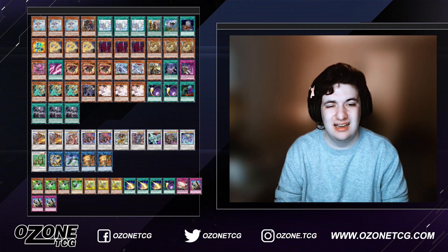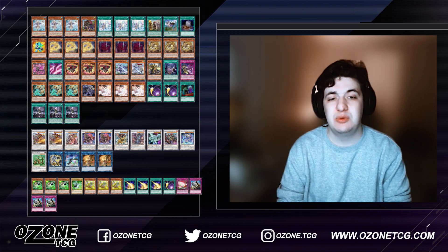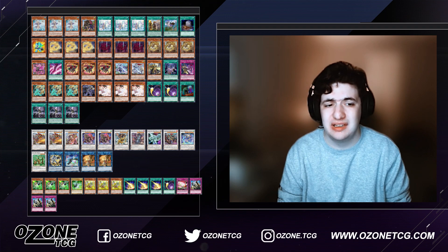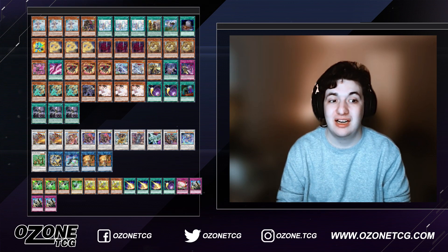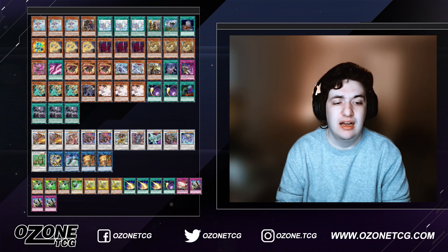Double Baron also helps play around a badly-timed Droplet or an Impermanence. You can make Baron early in the combo by summoning a level three tuner and using Griffin to turn your negate into another negate. Then we have the Yang Zing synchros — Bastia and Yazi. Bastia you summon when you want to destroy Basil Rose Shoot as part of the combo to reach the Scythe lock or Baron. Yazi you use to get any of your Swordsoul monsters from the deck — you tribute Auroradon to destroy your own Yazi, which is a really cool use of Auroradon.